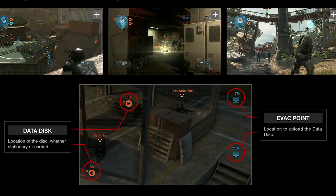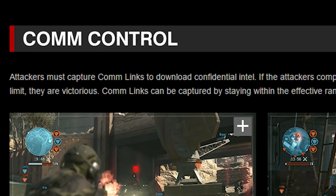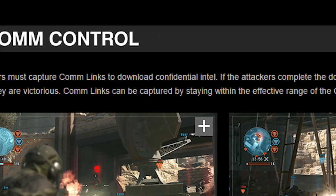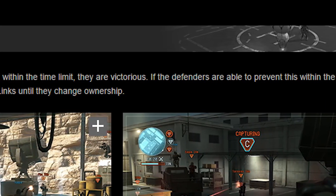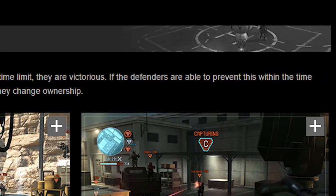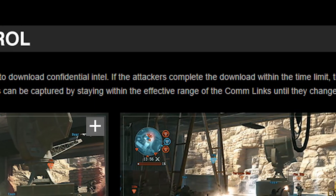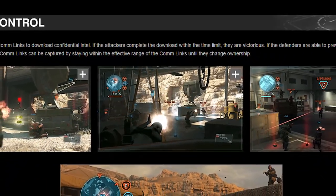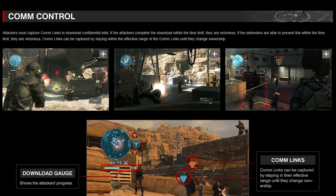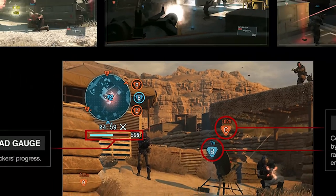At the bottom here, the interface elements of this game mode are explained, which are fairly straightforward. Last but not least, we have Comm Control. Attackers must capture comm links to download confidential intel. If the attackers complete the download within the time limit, they are victorious. If the defenders are able to prevent this within the time limit, they are victorious. Comm links can be captured by staying within the effective range of the comm links until they change ownership. Those who've played lots of modern first-person shooters should be relatively familiar with this game mode. From the looks of it, there will be three comm links to capture in each match. So that sums up the game modes.